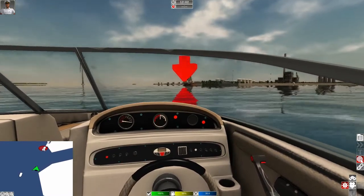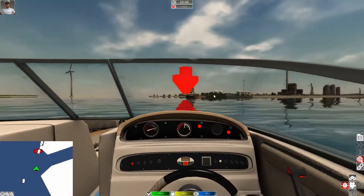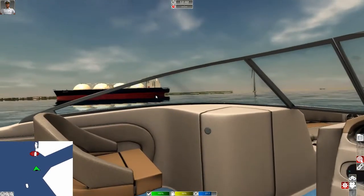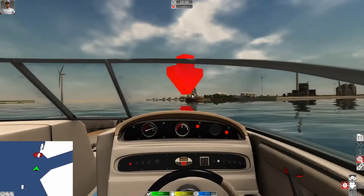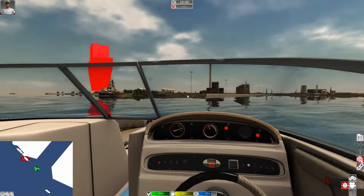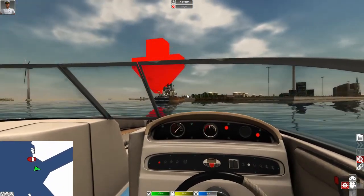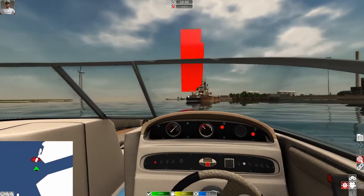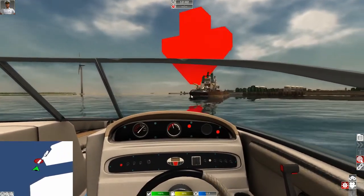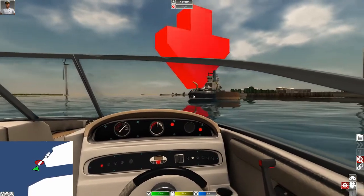You can see the target right there on our little map — that's what we need to dock at. Let's slow it down a little bit. They weren't as close as I thought. That's an interesting ship — looks like an oil ship or something. I guess we have to dock right up next to it. Looks like we've got to go on this side of the boat.